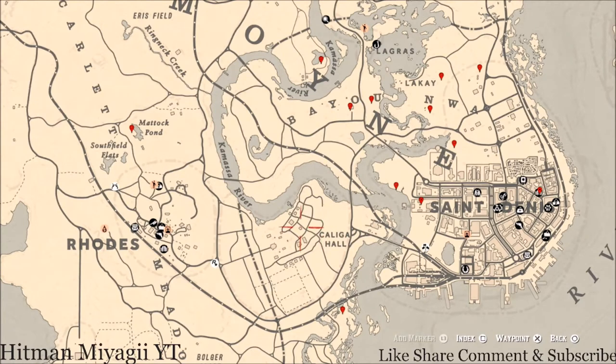Let's get to the cycles for today, down here in the Lemoyne area of the map. Tuesday, August 17th: family heirloom cycle 5, all luxury cycle 1, coin cycle 5, arrowhead cycle 1, wildflower cycle 2, antique alcohol bottle cycle 3, all tarot card cycle 3, bird egg cycle 4, and fossils cycle 1. Everything will be down in the description box, including a link to the current fossil cycle video.